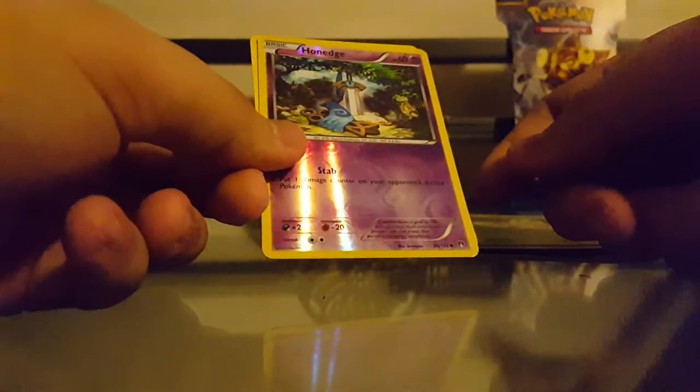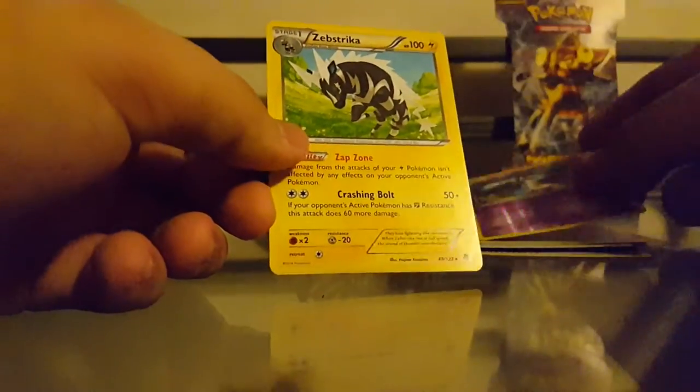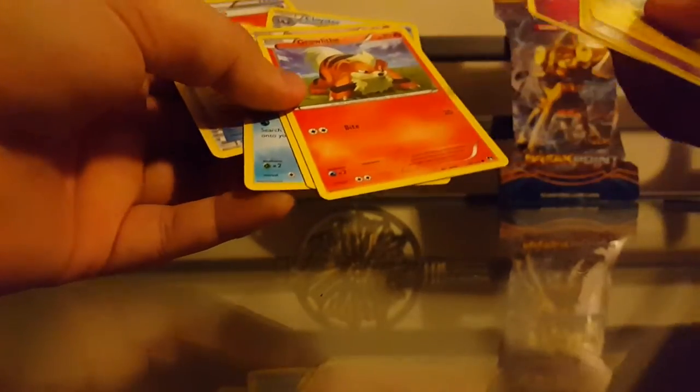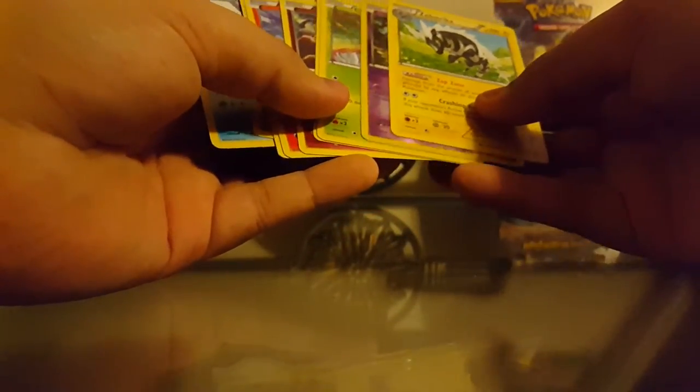The Reverse is a Honedge Common, and then the Rare in the pack is a Zebstrika. We didn't get a good Reverse or a good Rare, but we did get that Fighting Fury Belt. And I still hadn't gotten a Frogadier or the Chikorita or a Growlithe before, so I'm happy with the cards. At least we can try to complete the set now.